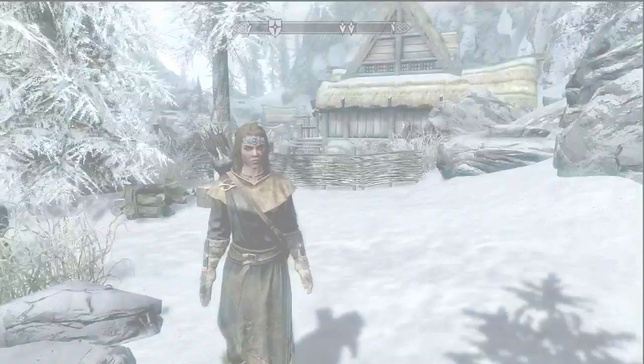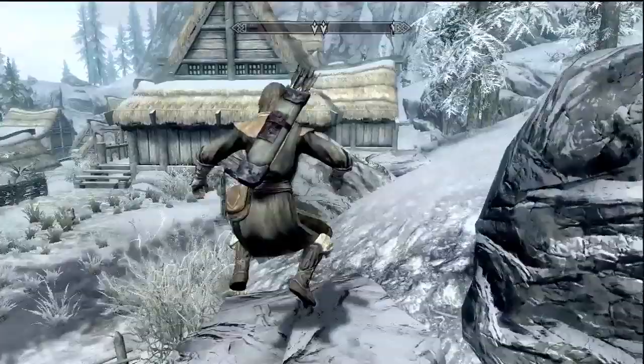Once you get to the entrance of Dawnstar there are two different ways you can go. Just jump over this rock right here and you're going to want to go into this little inn. That's where you're going to meet your quest giver. Once inside, head to the left and go ahead and talk to this guy in the hood — that's actually Erandur. That's the guy you're going to get later on.